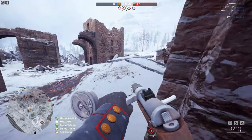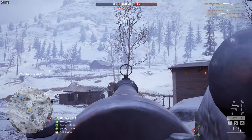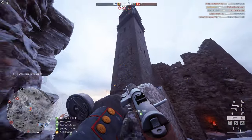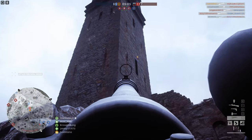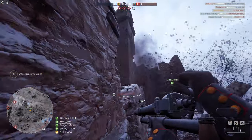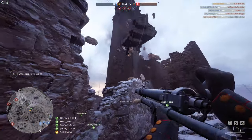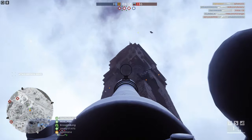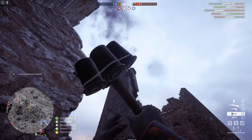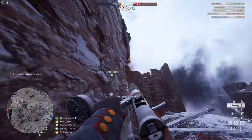One of the things some of us find a little frustrating is campers. One of the best ways to deal with campers is, in my opinion, the AT rocket gun for the assault class. I took out one there by destroying the wall of the tower, damaged another one, but that shot didn't deal anything. Luckily I have a few more grenades — and voila, down they go.